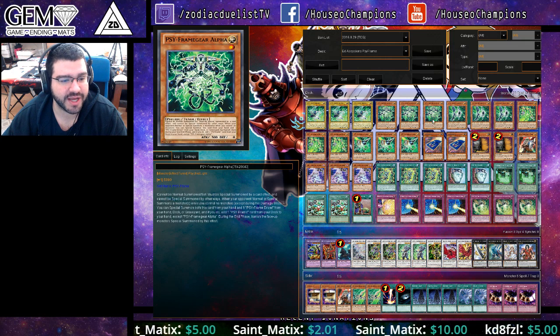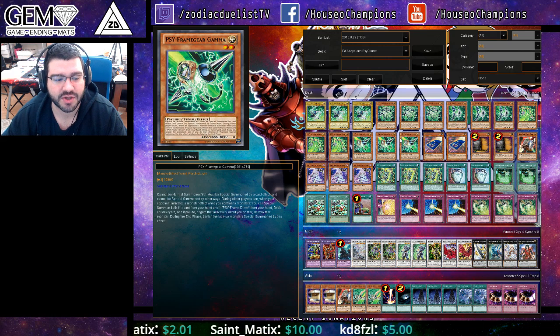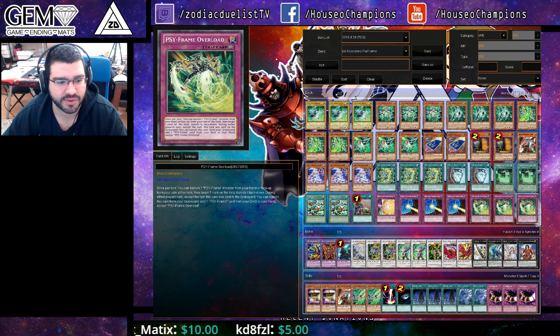We have three Scyframe Driver, three Alpha, three Beta, three Delta, and three Gamma. Basically, you want to play as many Scyframes as you can so you can pitch them with Overload.